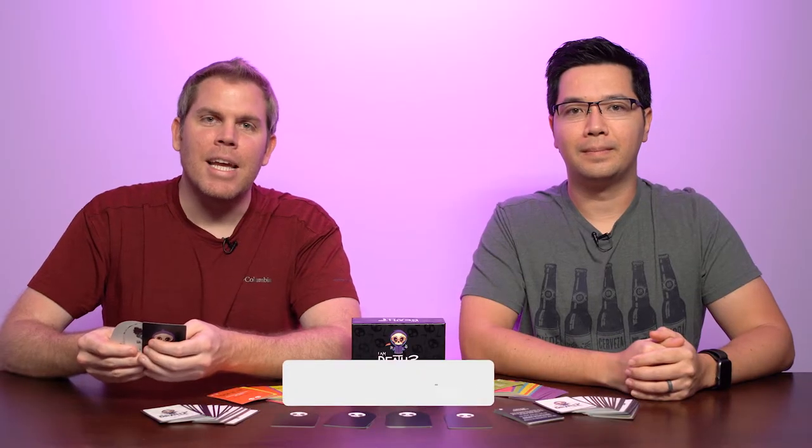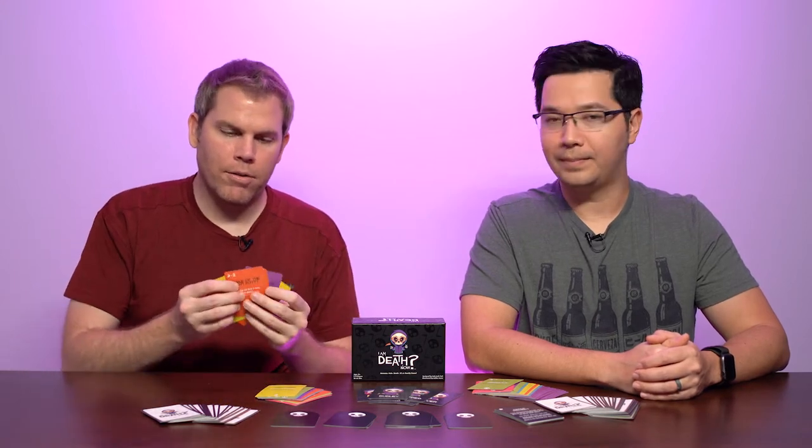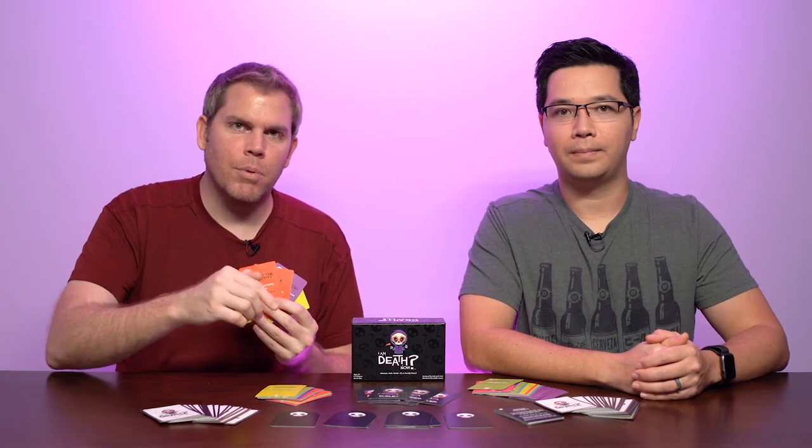At the start of each game, each player receives one death student and five test subjects. The goal of the game is to be the first player to kill all of your test subjects. You kill your test subjects by inflicting pain on them using pain cards. The different colors match up to the different symbols on the test subjects and you have to get the total number of points in order to eliminate them.